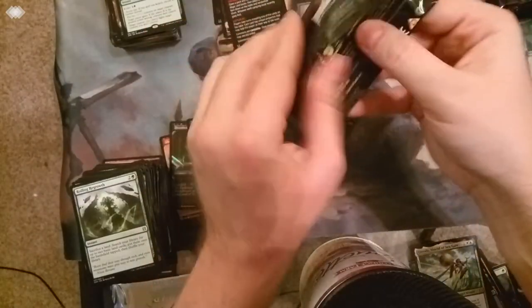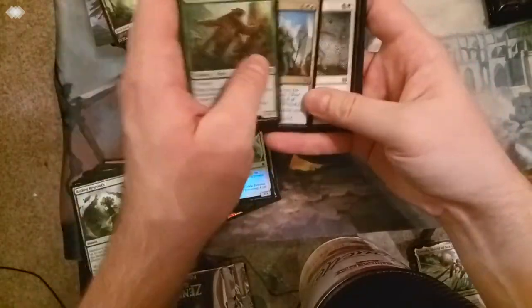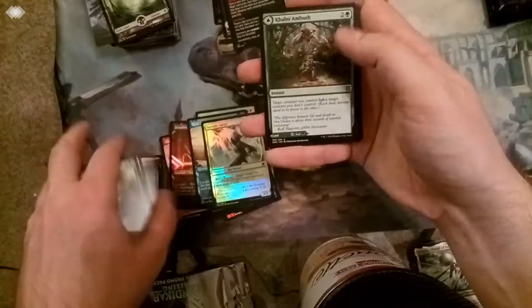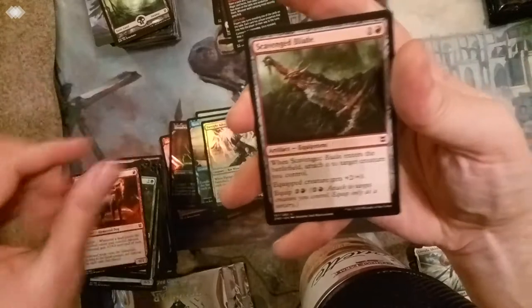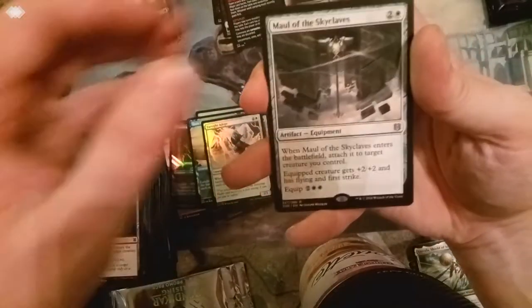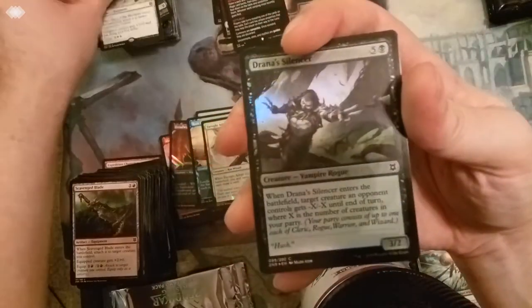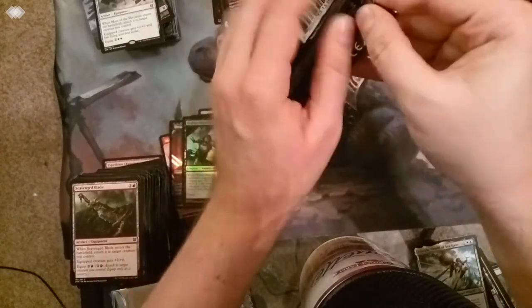Got a few more packs here, and then we wrap this video up with the Expedition. Another art card - I think I already had one of those. Swamp. Skip past the commons and uncommons here. Flip card - Colony Ambush. Common. Common. Rare is Maul of the Skyclave, otherwise known as Sky Maul. Foil - Drawn as Silencer. And an ad card - not even a token on the back.